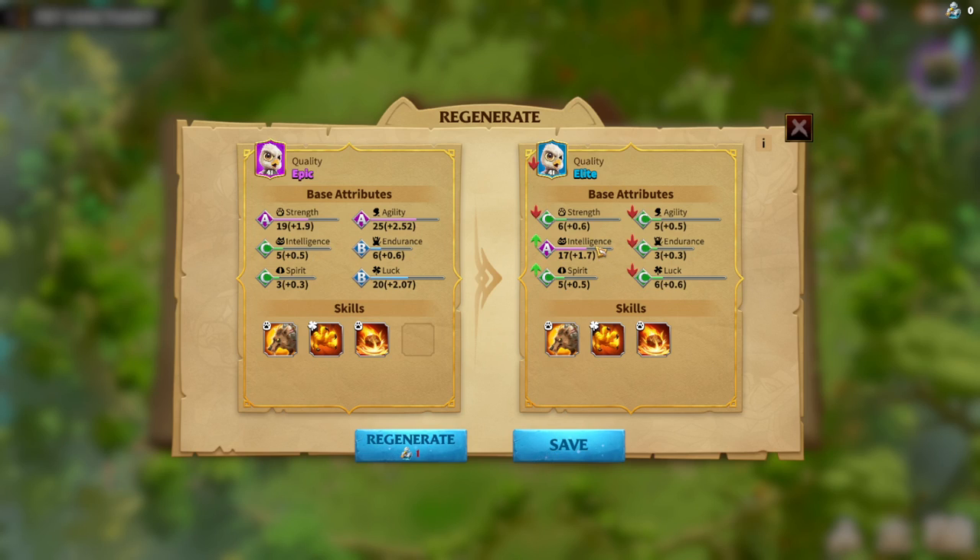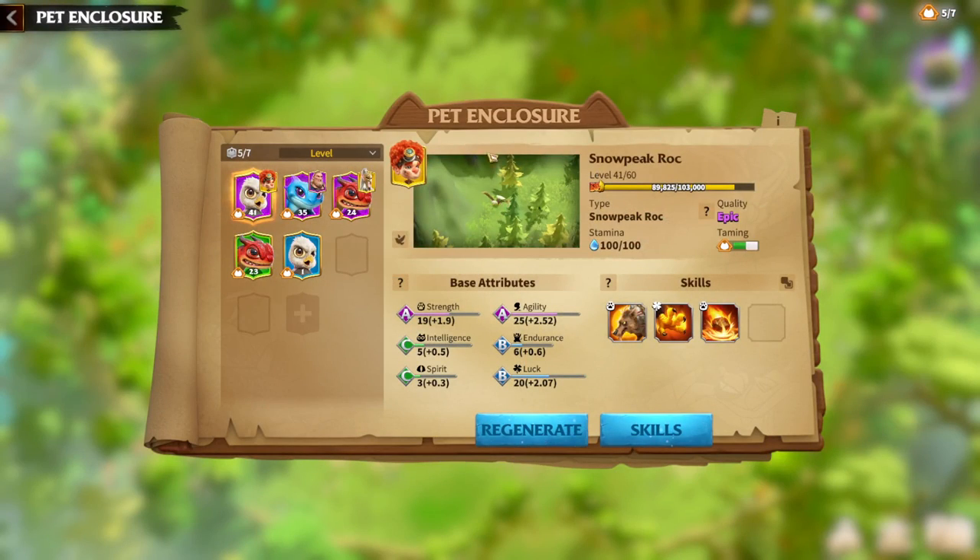If you like what you get from a Regenerate, click Save. If you don't like what you get from Regenerate, just click the X button and you will keep the same pet you already had.